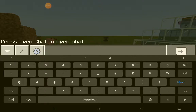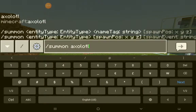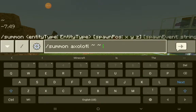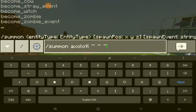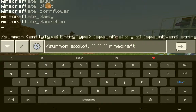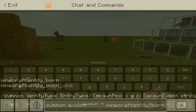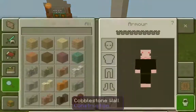Open the chat and type slash summon axolotl, then put a tilde, space, another tilde, space, and another tilde. Then type in minecraft: and add the two dots — the colon — then put entity_born. Enter that in and soon you'll find a little baby axolotl, the rare blue kind.